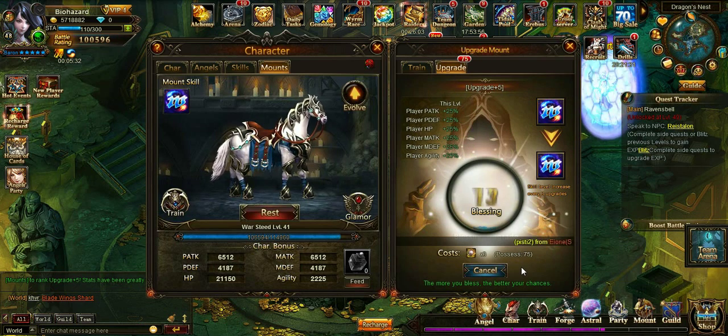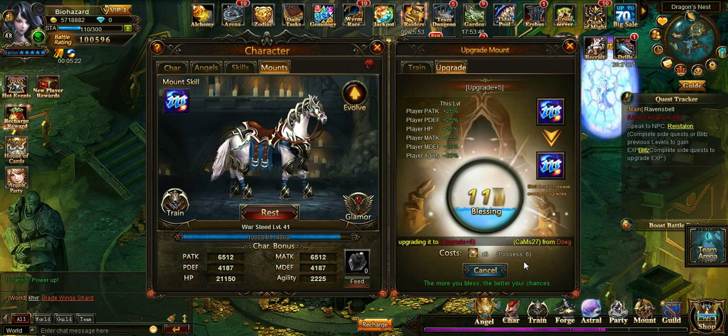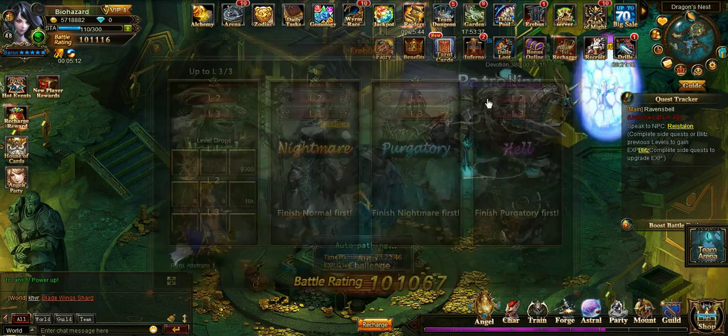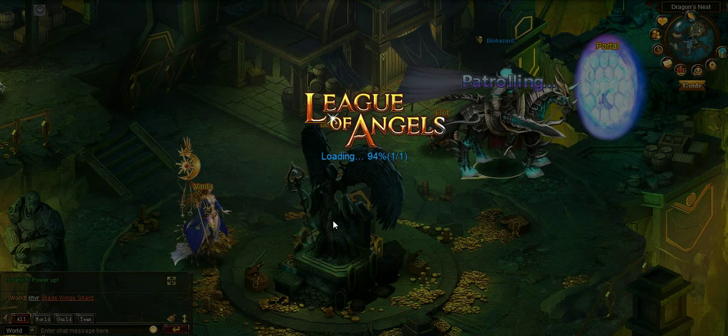And then we're going to try to level up the mounts. I've already seen people with their mounts a lot higher than me. You've got to get lucky with these. Like, that guy did 154 times and got up to level six. I do like 200 and I don't even get up to level five or six. It's so bad. I do really bad on the mount one — sometimes I'll get lucky, but sometimes I won't. It really just depends.